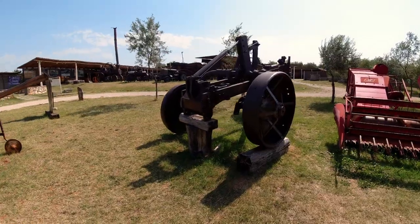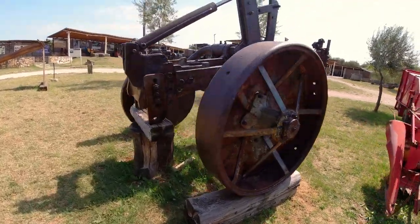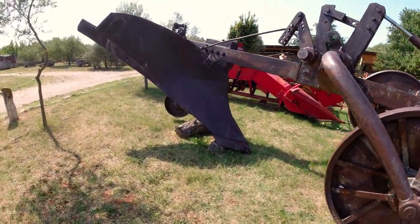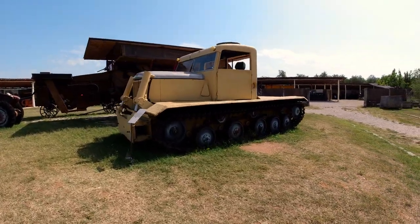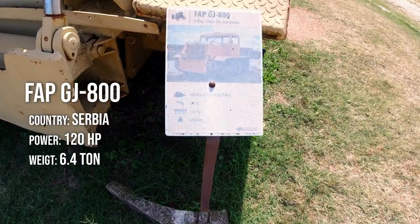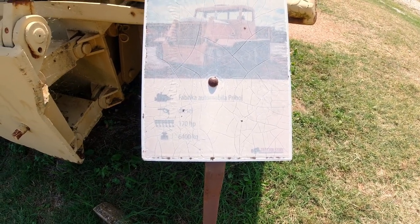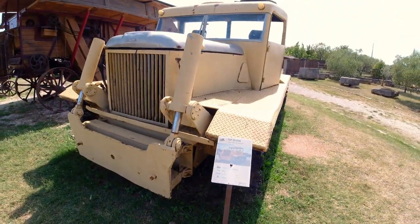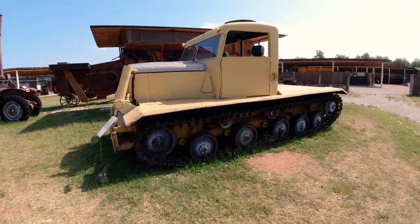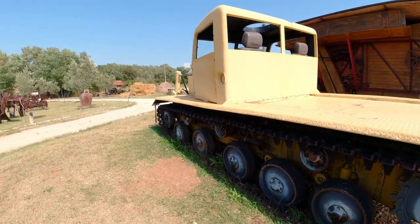This is also a tractor. I don't know how to operate it because this is a big machine — it will have immense power. This is the FAPG J800. It is a diesel motor with 6,400 kg — that's 6.4 tons — and only 120 hp. This is almost a tank. Let's see inside.